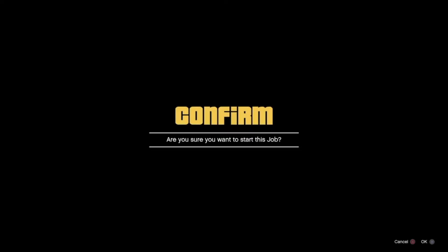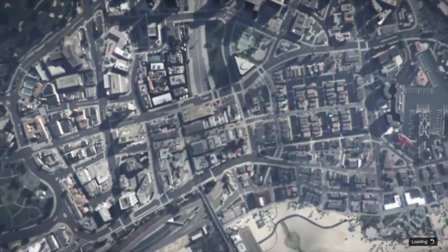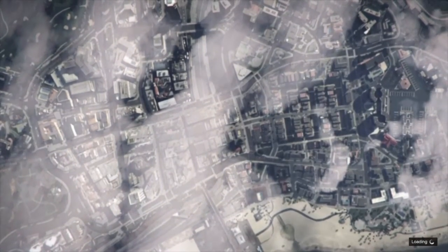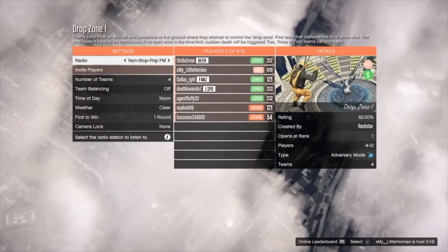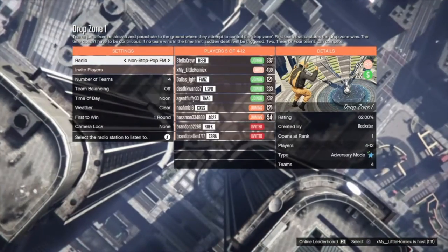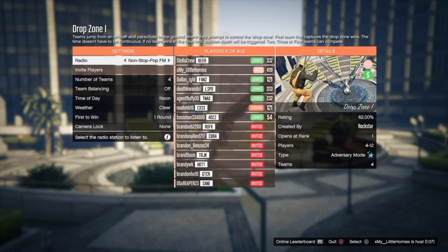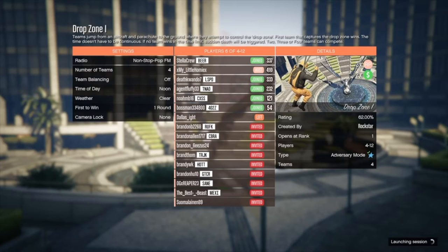Go to Drop Zone One, or any other drop zones — Drop Zone One seems to be the busiest if you're just trying to join a random one. Make sure you have the outfit on that you want the parachute to spawn onto. Also have your spawn location set to last location, because if you spawn inside it disappears apparently. I also recommend starting near a clothing store or an Ammu-Nation so you can run in and save it right away.